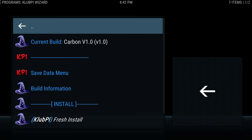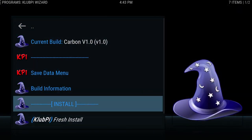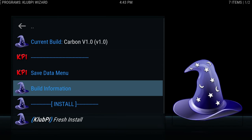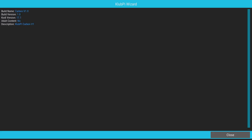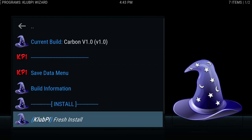We're going to come down here to Carbon V1 and hit enter. Now that we're in here, we're going to scroll down and go to Fresh Install. What's nice — you can go to Build Information here and it will show you Carbon V1, build version 1, no adult content, and the description. You can always check the version number and what it's good for. Hit Escape or close on the bottom right, and then come down to Fresh Install and hit enter.